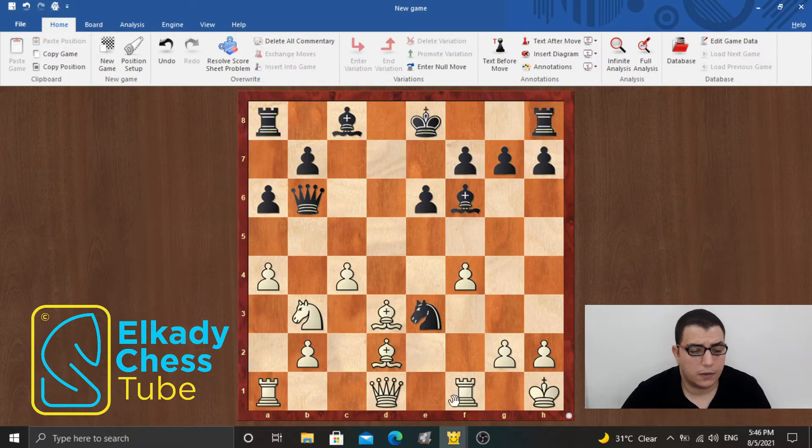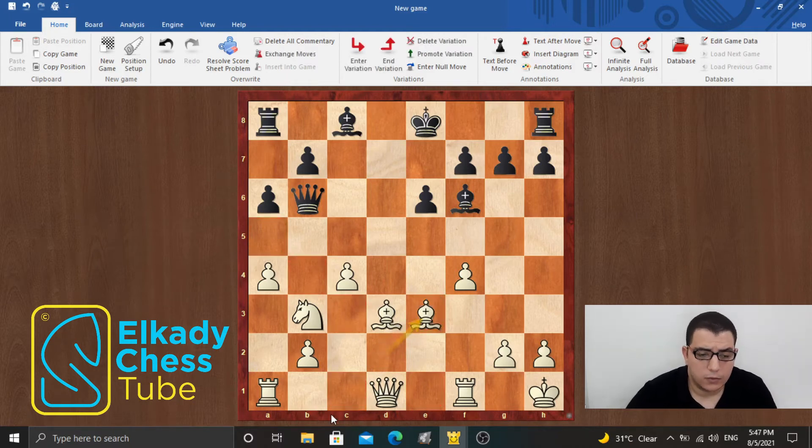Let's get back. Actually, the right move is the simple bishop takes e3, which to me didn't make sense to calculate, considering that the position is a difficult one. But actually this was a mistake. So, queen takes e3, and here comes the point of the combination.